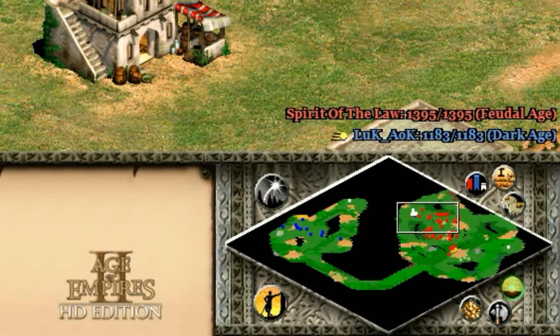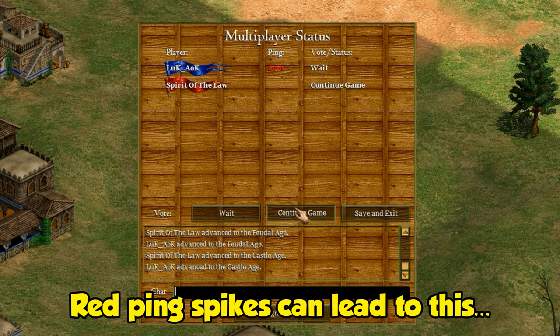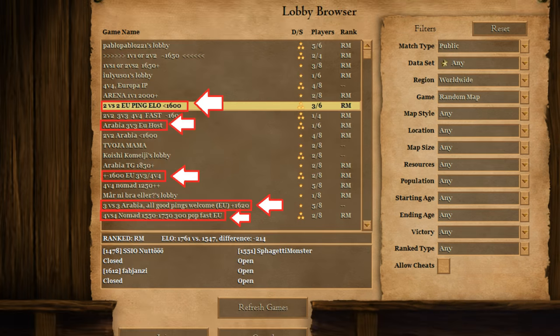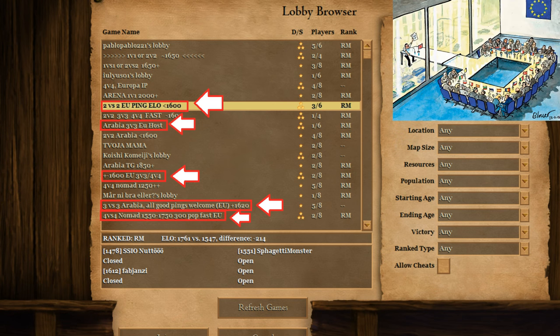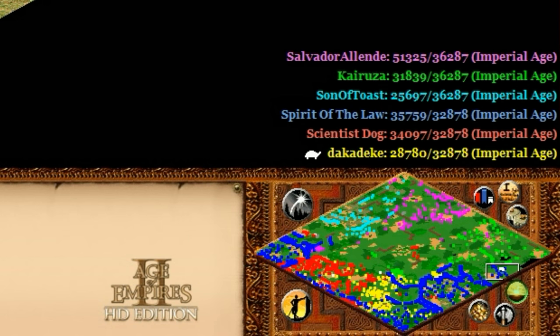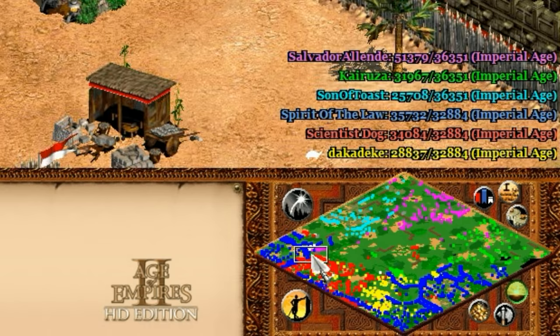There are also a couple of other symbols that can show up with the score. The comet-like symbol refers to someone with a high ping — yellow being pretty bad and red being very bad — and if those are present it means the game is slowing down; the biggest contributing factor seems to be just geographical distance between players, which is why you'll see players specifying Australia, New Zealand, Brazil, or EU to keep all the computers close together and ping low. The other symbol is a turtle, which means the person's computer doesn't have the ability to process everything going on in the game, probably because of a weak graphics card or other programs running in the background — and you see that come up a lot more in 3v3 and 4v4 games.